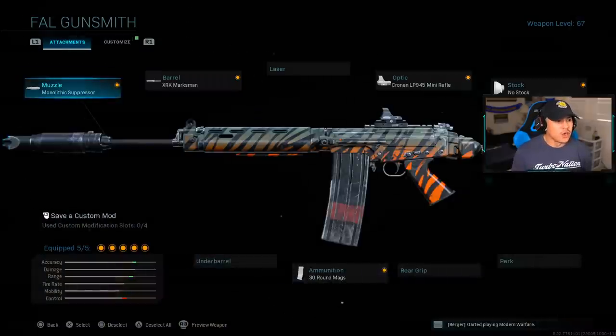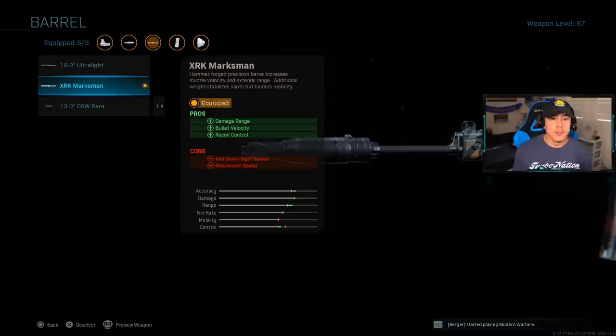First things first, we're going to go over the primary attachments. For the muzzle, we're going to be running the Monolithic Suppressor — you need to stay as stealthy as possible, especially in Warzone, because enemies are going to locate you rather quickly. It also adds a little bit of damage range, which is nice. For the main attachment, you need the XRK Marksman barrel — this gives us damage range, bullet velocity, and recoil control, all very important things in Warzone.